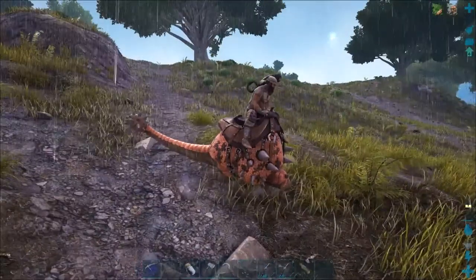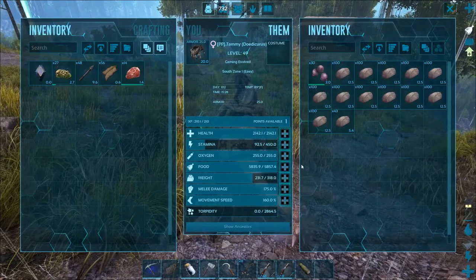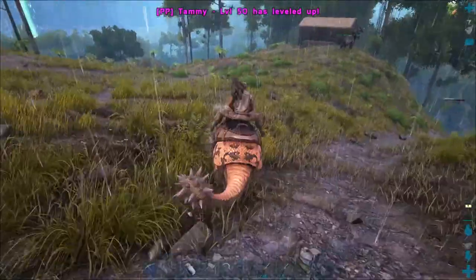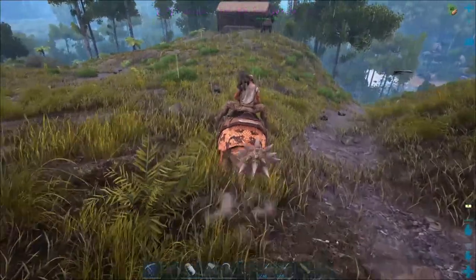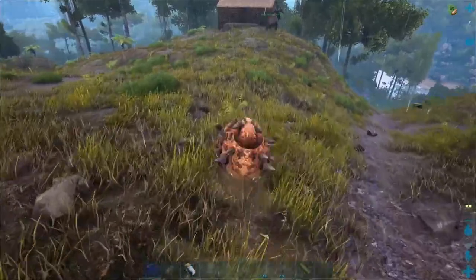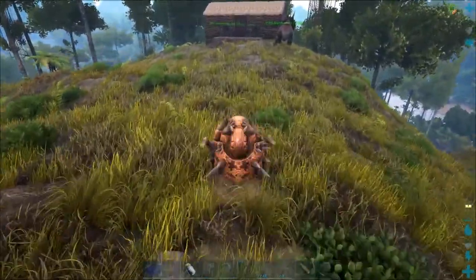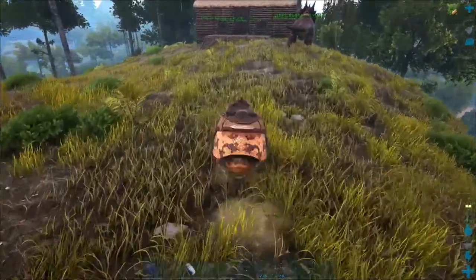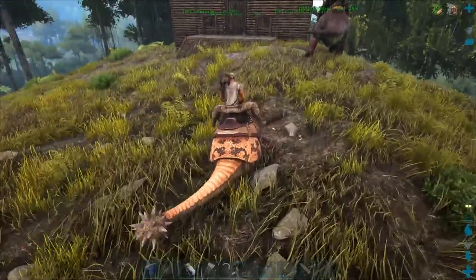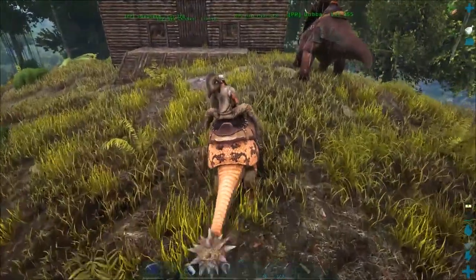For the first thing, we're gonna have to craft us something for a small taming pin, so we can probably go out and hopefully tame us a beaver. That means I'm gonna have to fly back to the community area, grab some of their vegetables, and then head out and see if I can tame a beaver.